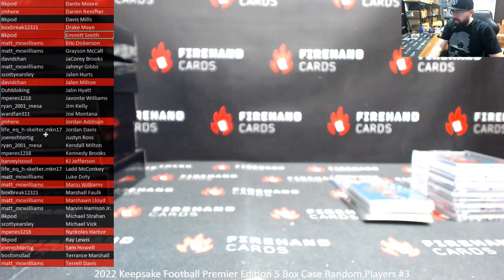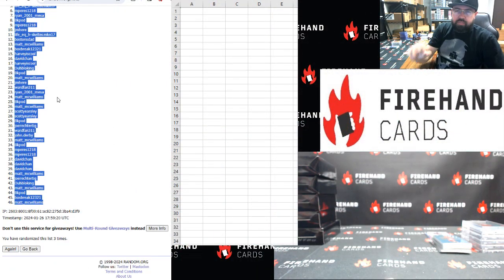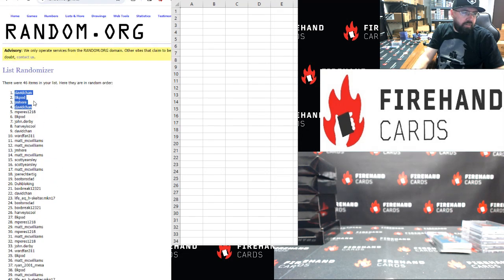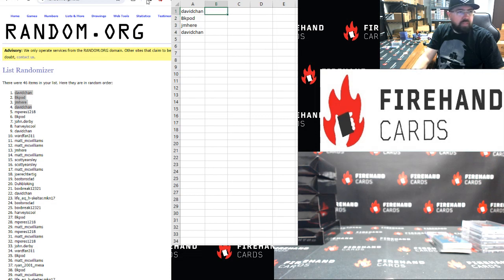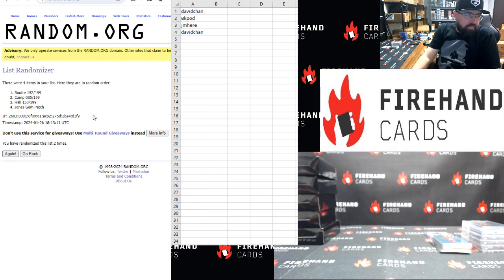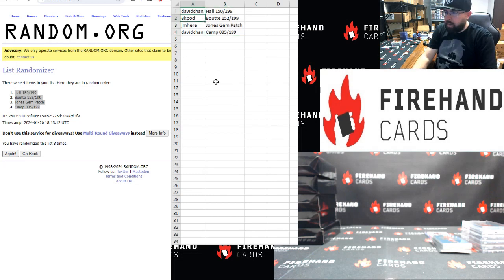Alright, we've got four hits to sign out here. I'm going to take your names — three clicks. First four names on the list, upper click three we'll get a bonus item. One, two, three. Alrighty: David Chan, BK Pod, JM here, and David Chan again. Here are the extra hits: Breeze Hall number to 199, Keyshawn Boat to 199, the Mac Jones Gem Patch, and Walter Camp to 199. Three clicks — one, two, three. Alrighty: Hall, Boat, Jones, Camp — in that order. David Chan gets Breeze Hall to 150. BK Pod gets both the 199s. JM here got the Mac Jones Gem Patch and David Chan with the Walter Camp to 199.